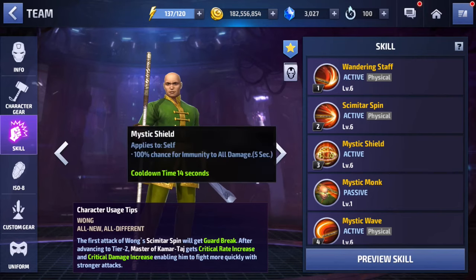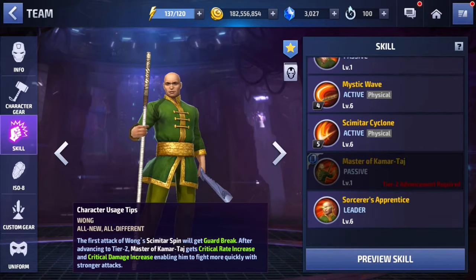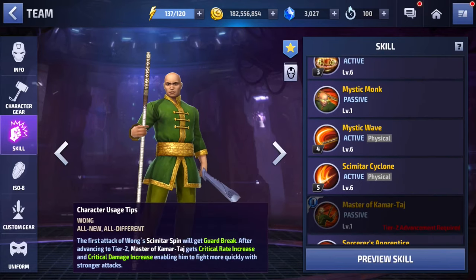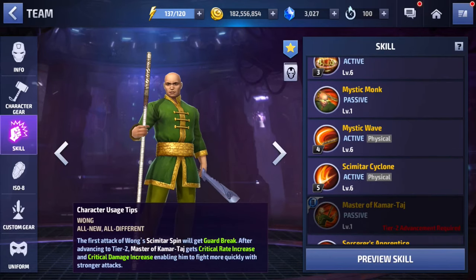This guy has barely any DPS and his survivability is absolutely ridiculously low. Even though he has five seconds of damage immunity on a 14-second cooldown — seven seconds with max kill cooldown — you'd think that makes him pretty tanky, especially with his leadership giving him some physical damage immunity. But because of how slow and sluggishly he attacks, he's always exposed.